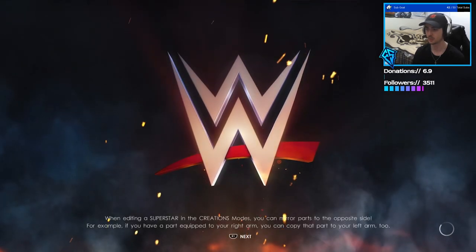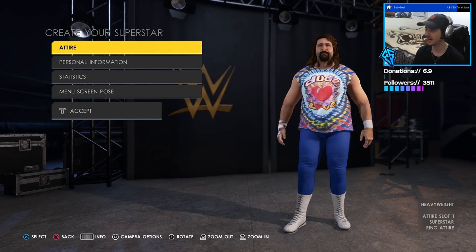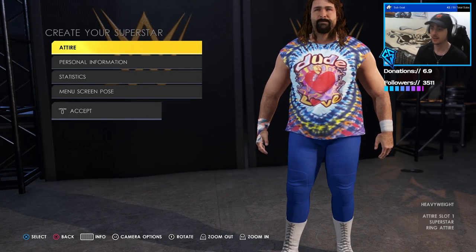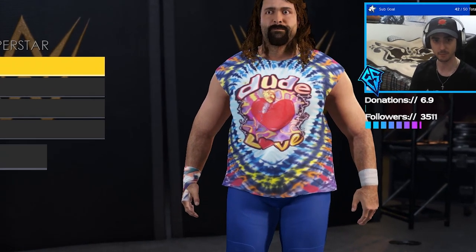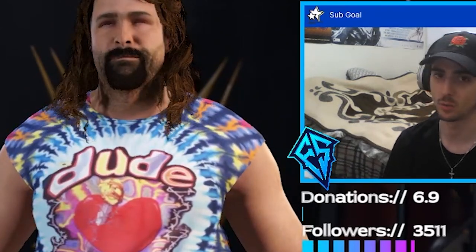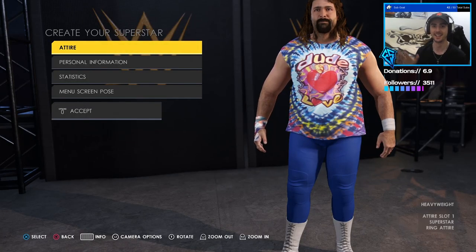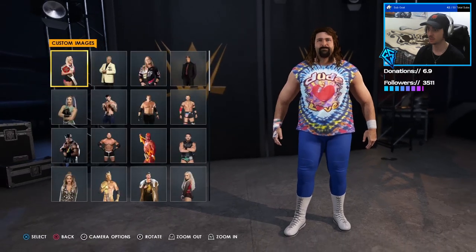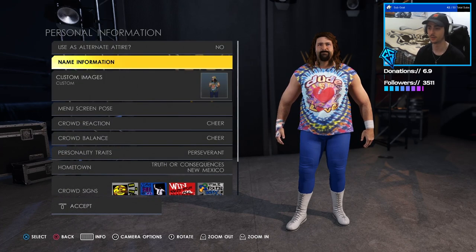Go to Superstar, Edit Custom Superstar, go down to Dude Love, and Edit. You can go ahead and give Dude Love a different attire if you want, but the attire he has is pretty much good enough. Now this Dude Love — the eyes are going to be a little glitchy. You will notice that when you're in Create a Superstar, the eyes will once in a while pop out of his head. Don't worry, that only happens in Create a Superstar — it won't carry over into gameplay. So in gameplay he'll be normal. Go to Personal Information, click on Custom Images, and go ahead and click on the render of Dude Love and accept.